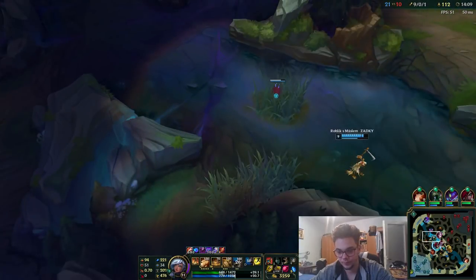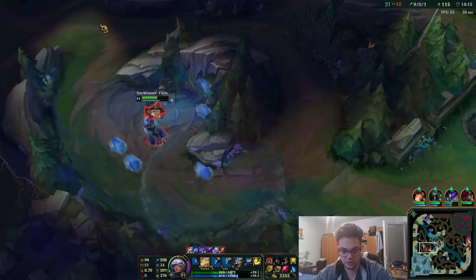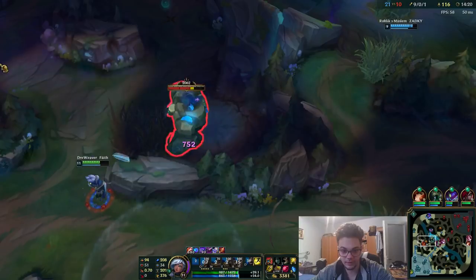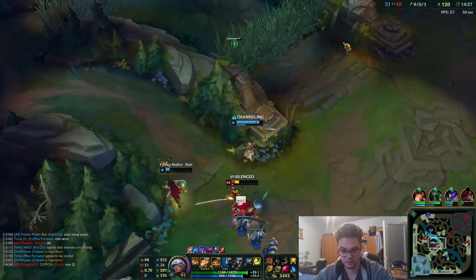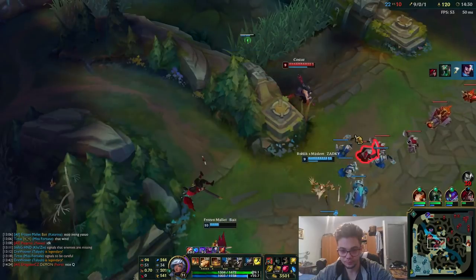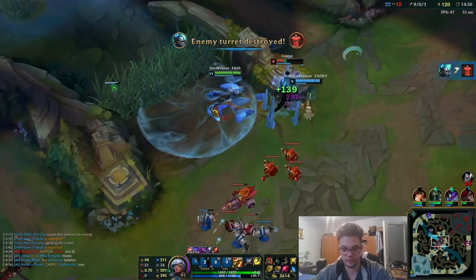Obviously I failed early because of my stupid rotation, but if you track their position a bit and put a deep ward it's kind of simple to abuse. You're going to lose some games where you don't gank perfectly early on, and that's why I like to play early game champions — because you can impact the game early on, get the crabs, get the vision, and make a difference.